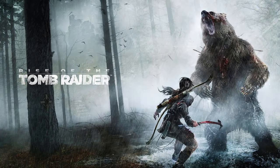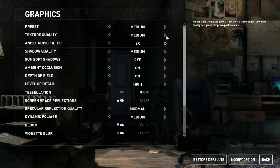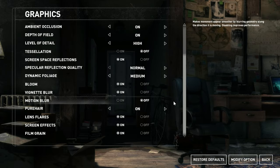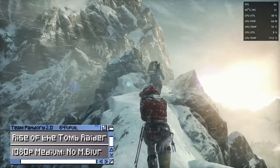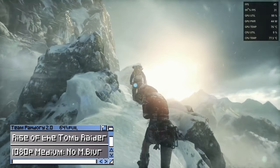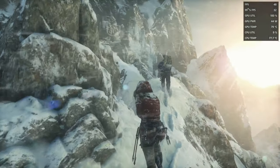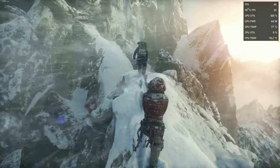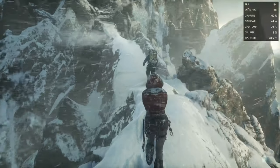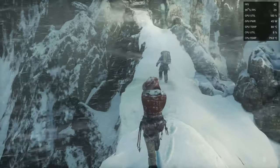Next up is Rise of the Tomb Raider. We haven't played this yet, but it's supposed to be pretty decent. We'll be trying this with 1080p medium settings, and we've turned off motion blur just because. Even though we're getting 40 to 50fps, this game is perfectly playable. If need be, we can speed things up by lowering settings.